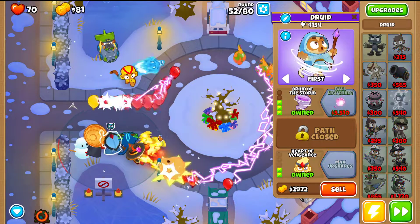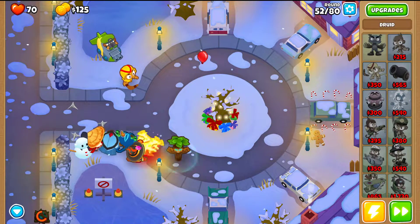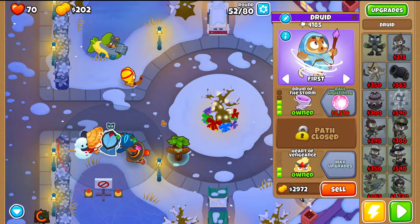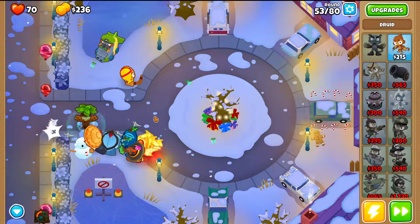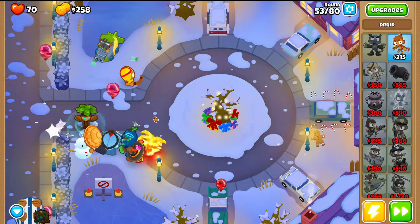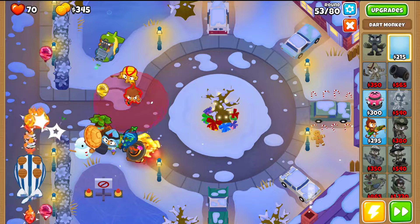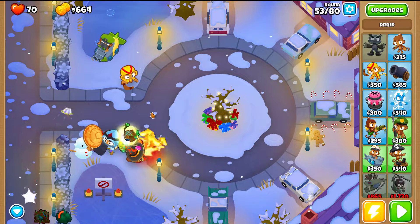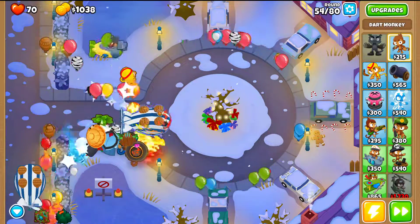Place a Bramblester to pop the MOAB a little sooner. Then get the Druid of the Storm — 3-0-2 Druid. Very important because it benefits from Obin being level 9 — it will do more damage and have larger storms that push more bloons backwards. This is especially helpful against ceramics coming out of MOABs: even if you pop the MOAB late, the storm can blow those ceramics backwards giving you more time to deal with them. The Druid's placement also lets it reach the other side of the map.